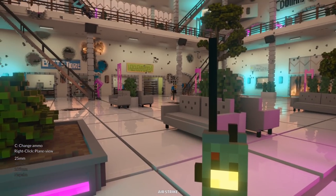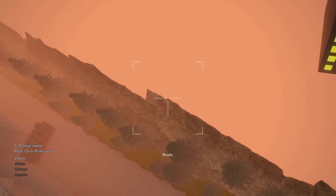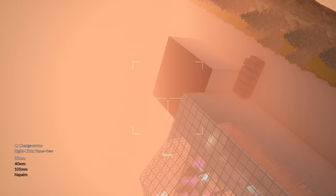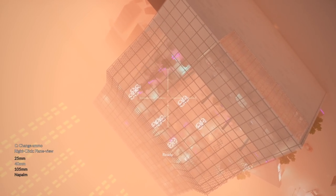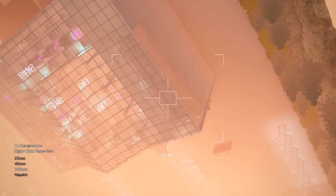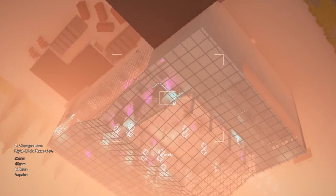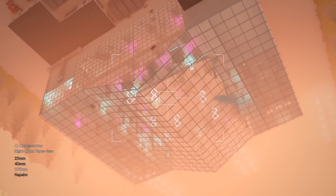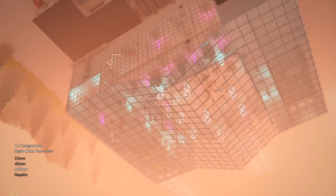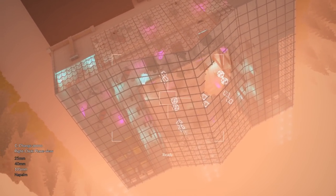I can call an airstrike — that's not a bad thing. Here's the plane view. Oh, where's the mall? There it is. Let's change the ammo to a 105 millimeter cannon — we actually used this last episode. Is the AC-130 flying upside down right now? I think it's just the angle it's at. Let's shoot it. Oh, that was incredible looking. We've got to actually see this from inside.